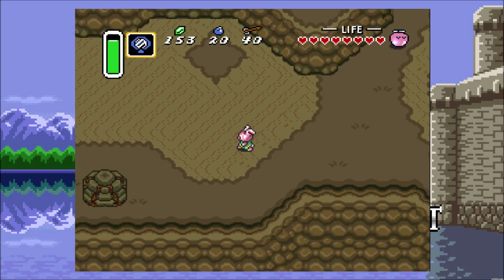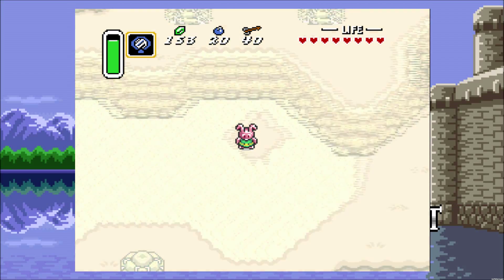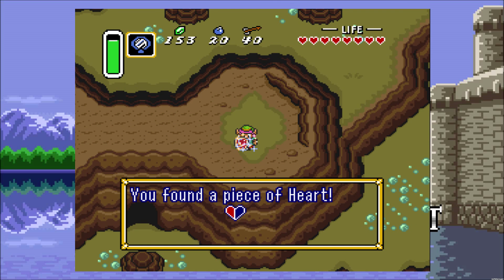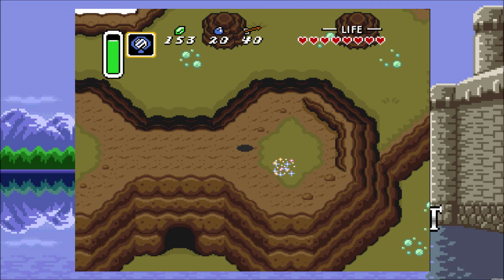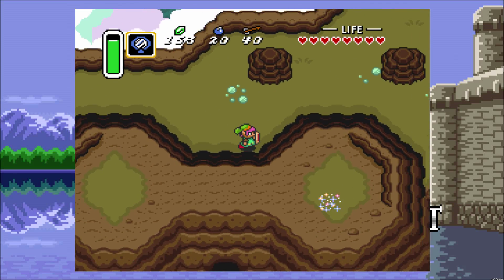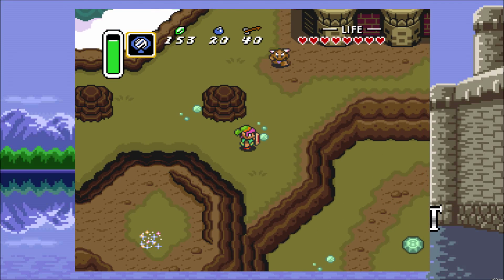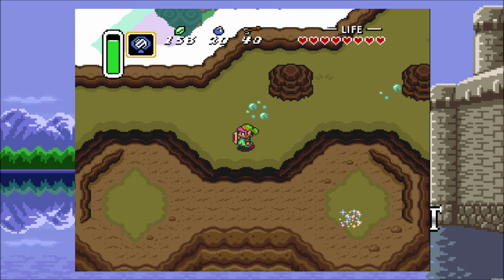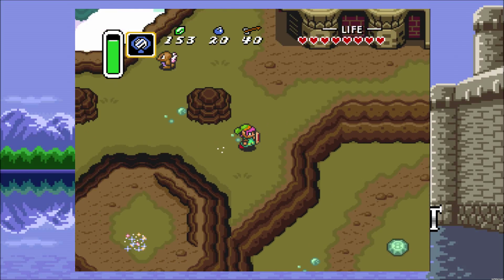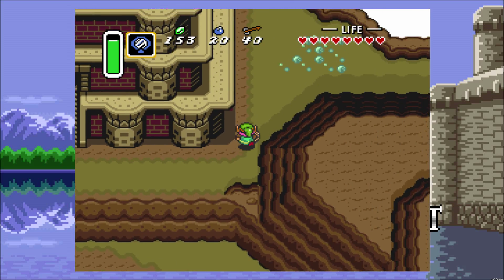I believe if we have the magic mirror and use it right here — perfect, right on top of it. Now, that's something we're going to want to remember. Also, as you can see, there's this little sparkly dust kind of stuff. We could probably head back into the dark world there. And I think that's actually how we get up to this area where we want to go, coincidentally.